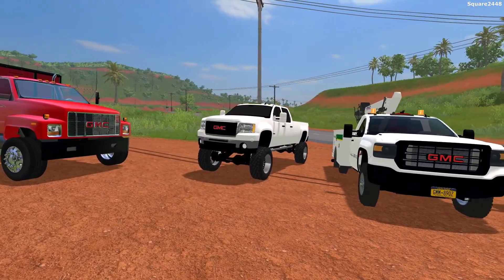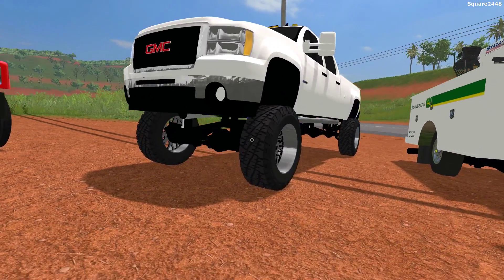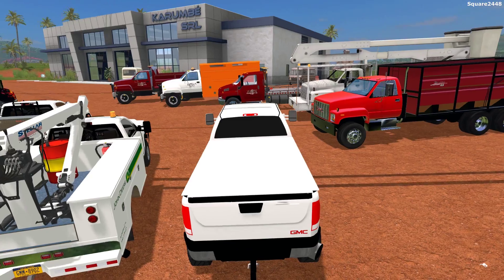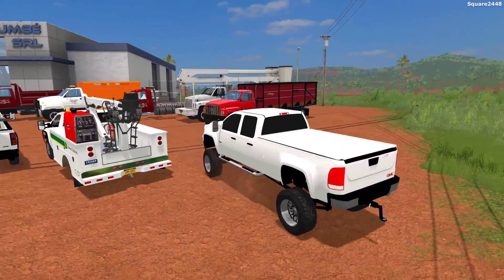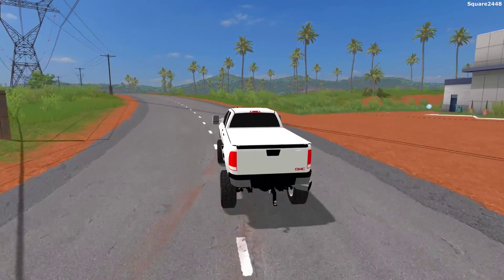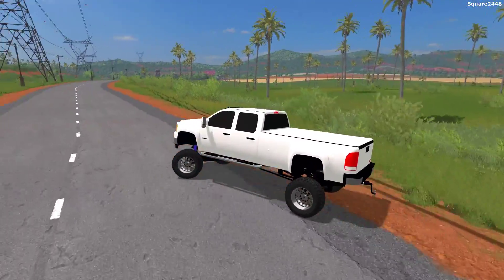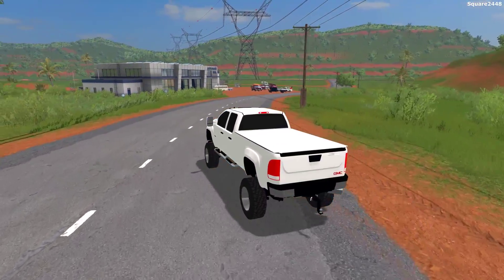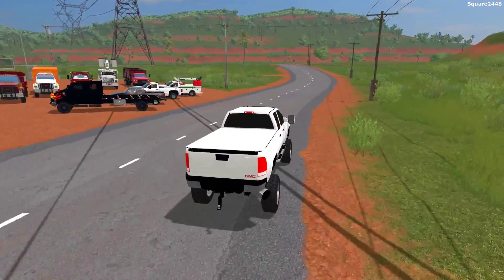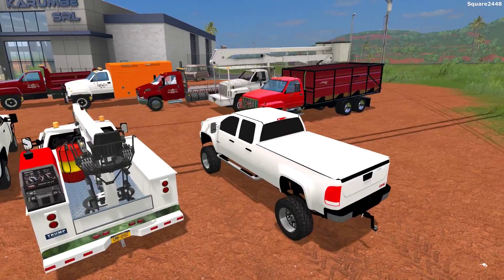Up next, we'll be taking a look at a GMC 2500 Duramax. This is a 2011 model year and this thing looks pretty cool. I really do like the lift kit on it, giant wheels, custom wheels. Even though the model is not that good texture-wise, this still looks pretty cool. You can see giant exhaust out of the back. GMC trucks here in this game are limited, and the few that are very nice do kind of cause a lot of lag. I really wanted to showcase the ones I use a lot. You can see this does roll over, which is very realistic for a lifted truck just like this.